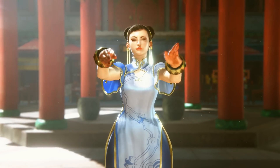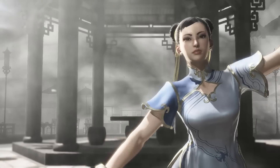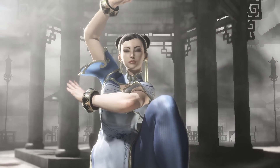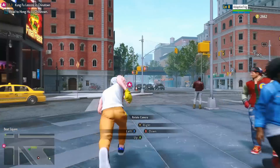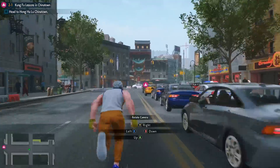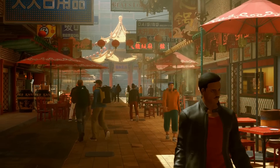Chun-Li is the first master you'll run into after Luke springs you loose into the world of Metro City. You'll encounter Chun-Li in Chapter 2-1 by heading over to this location at the entrance to Chinatown. Simply getting here will trigger a cutscene that will take your character over to where Chun-Li is and initiate the sequence where you'll learn her style.